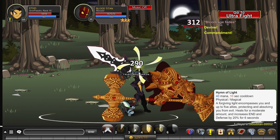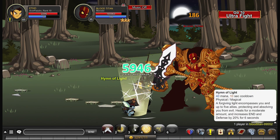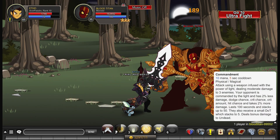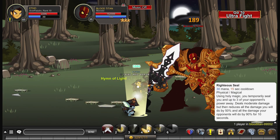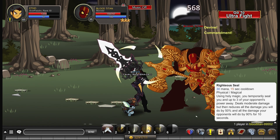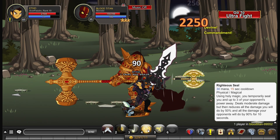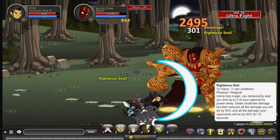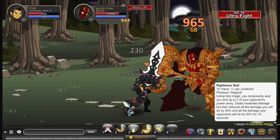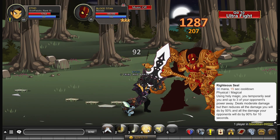As you can see, I'm healing quite a bit and easily staying alive during the Blood Titan's blood rage. You can already safely say that this class solos Blood Titan quite easily. I haven't tried it on the ultra fight yet, but it has very very good survivability. What increases that survivability is not only your Commandment stacks which debuff your enemy, but your third ability called Righteous Seal. It consumes 30 mana, has a 15 second cooldown, deals moderate damage to three enemies, reduces all damage you deal by 50% but also reduces all damage your opponents deal by 90% for 10 seconds. It's quite a significant survivability mechanic and we haven't really seen much of that sort of thing in any other classes before.